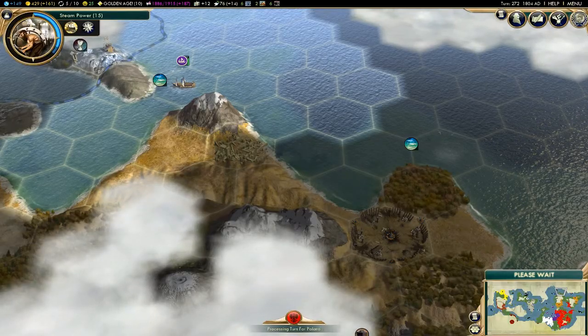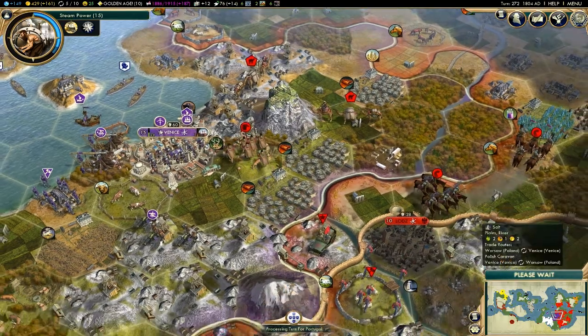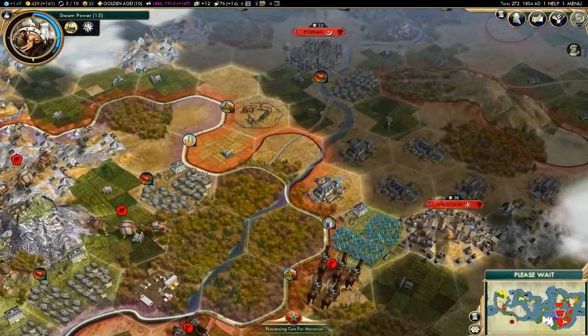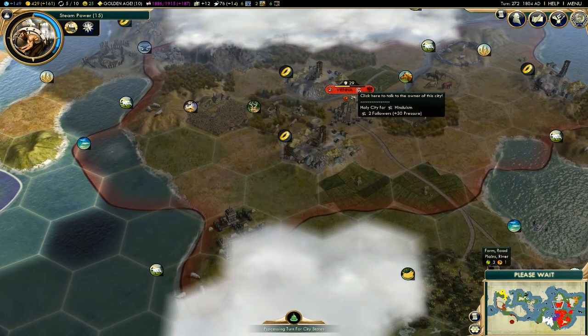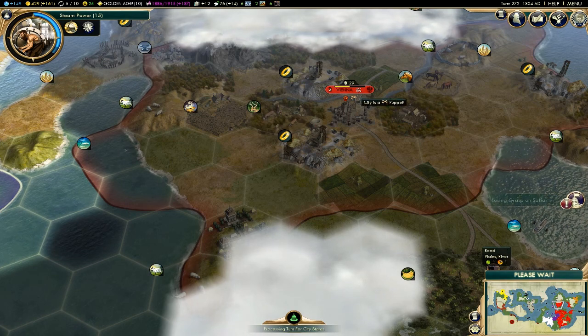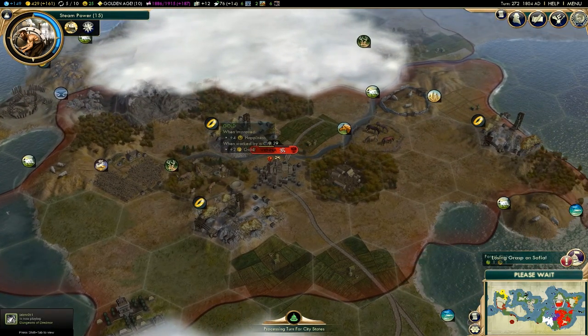I seriously doubt that Casimir is going to plot against me, I'm not really too worried. But oh my god, he already took Vienna. Jesus — Vienna has been decimated. It used to be a flourishing capital, and now it's a level two city in a map place with a lot of gold.